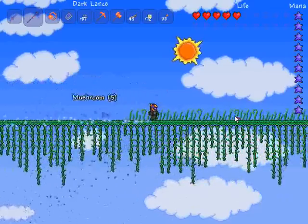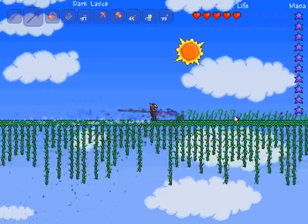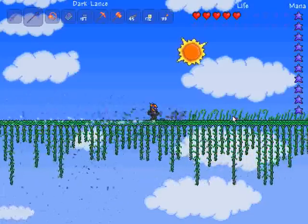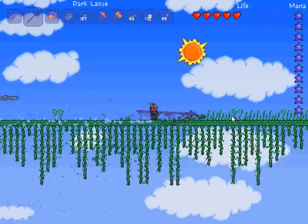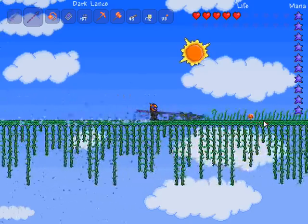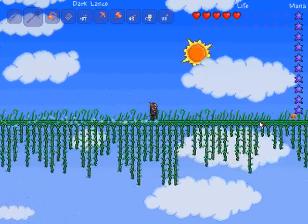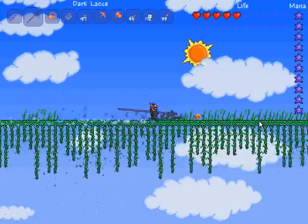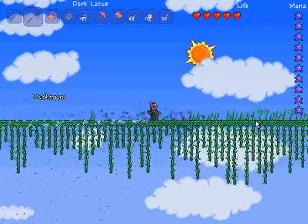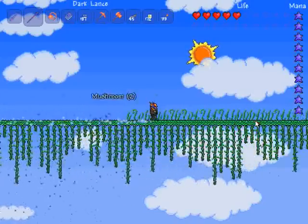Daybloom — nice. So yeah, I guess daybloom can grow up here too. Quite a bit of daybloom, that's not bad. This is the jungle area, if you go down there. And then over here is the corruption and the ocean, which I added another ladder down to. But I think we're going to hit the island before that — going to have to float over the island.